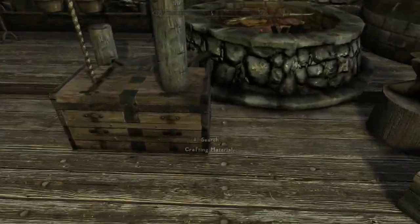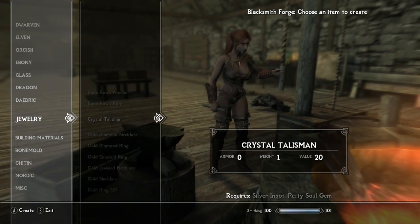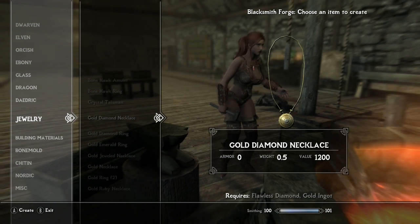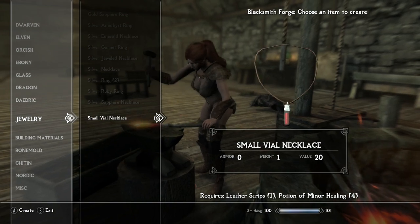If you want them for yourself, simply come over to a blacksmith forge, scroll down to Jewelry. For the crystal, you'll need a silver ingot and a petty soul gem, and then for the vial, you will need a leather strip and a potion of minor healing.